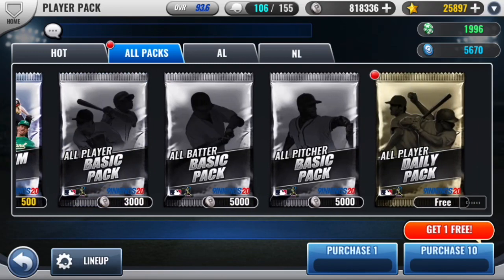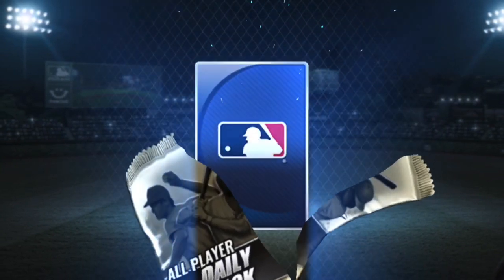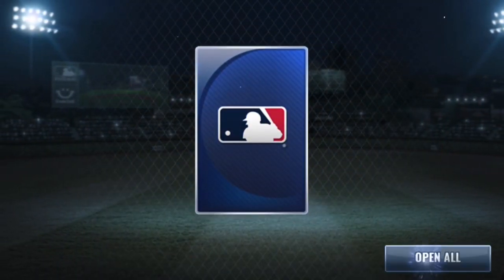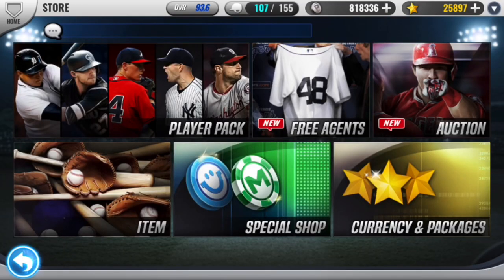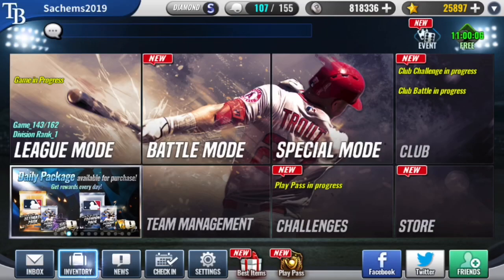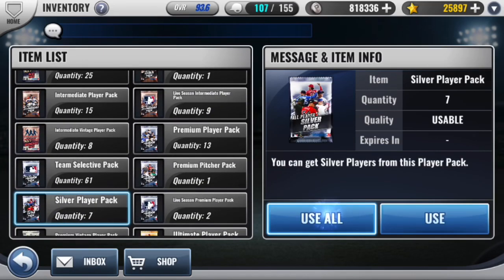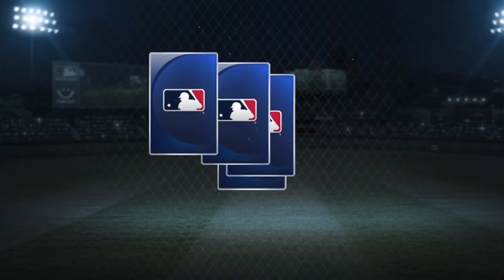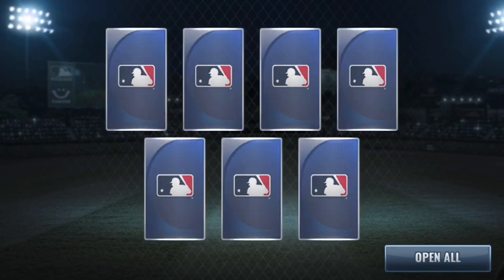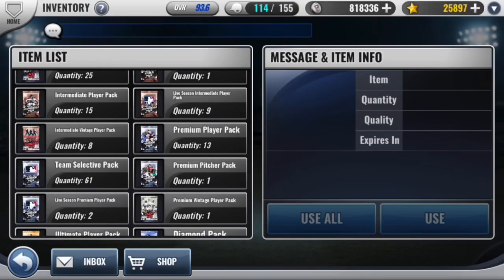Hopefully we see at least one diamond in an ultimate team select pack. I don't think I've ever pulled a diamond out of one of those, so probably like 0 for 10 or 0 for 15 at this point. So maybe our luck changes there, but without further ado let's quickly open up these silver packs first. We do have a Goldy button so he's definitely a guy I would not be opposed to pulling today.